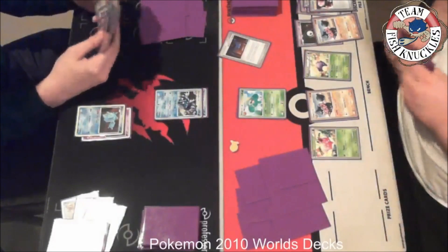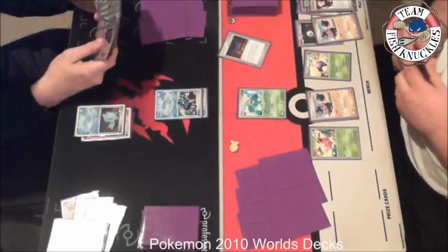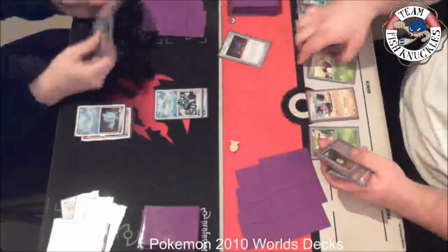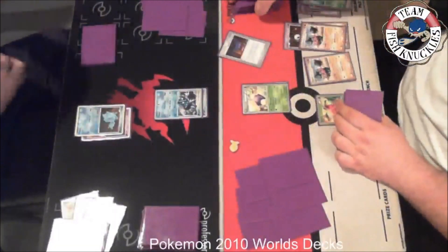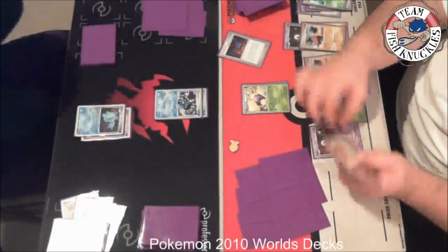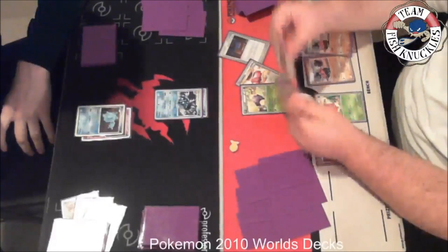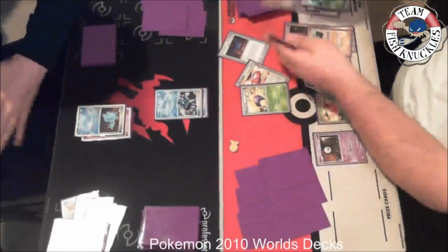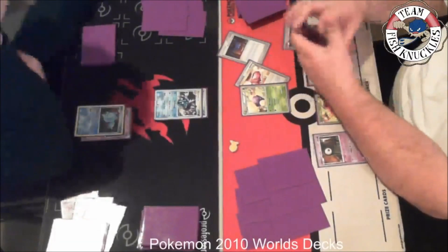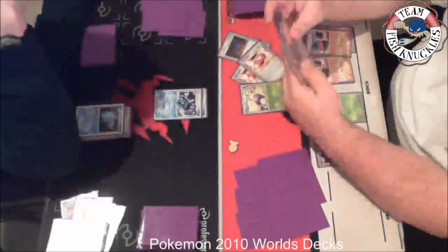Kenton can knock out the Skiploom since Gyarados has Tail Revenge — it does 30 times the number of Magikarps in the discard pile and doesn't require any energy, which is why we see him attacking with no energy. I send in the Jumpluff. Jumpluff's Mass Attack does 10 damage for each Pokemon in play on both sides. Unknown R's Plus Power does 10 more damage to the active. With Cosmic Power at six we're counting: one, two, three, four, five, six, seven, eight — we're doing 80, going up to 90.